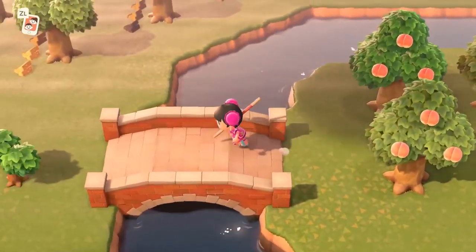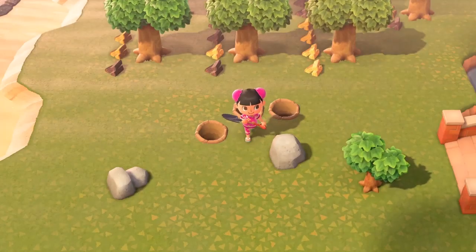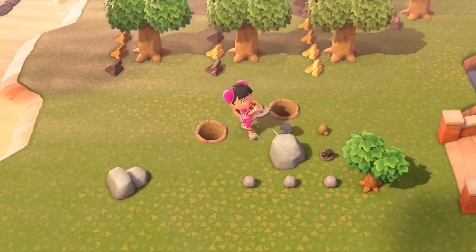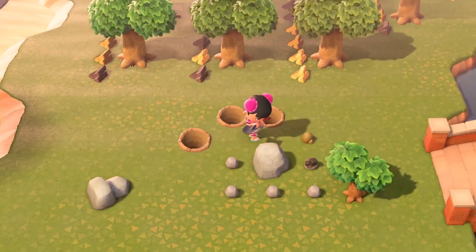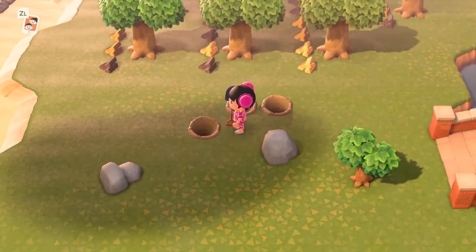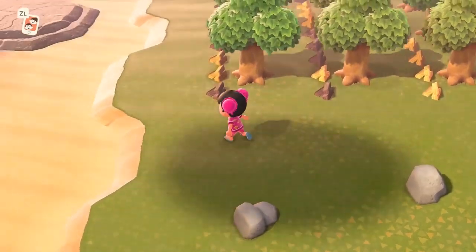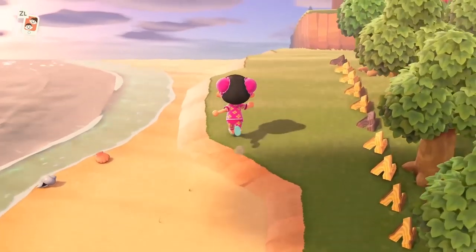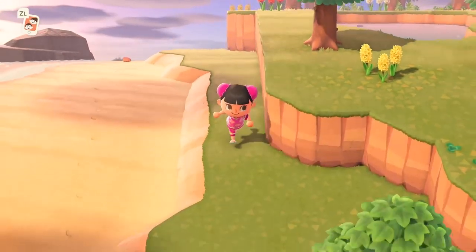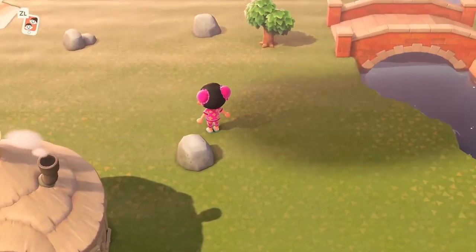I'm going to continue getting my resources and there's a money tree by my house I need to dig up. Let me get all these resources, spamming A as fast as I can. One more iron nugget — good! I'm trying to get the recipes for the iron cart and I know there's an iron kitchen and a whole series. The best way to get recipes is to talk to villagers while they're crafting — they'll ask if you want to know what they're making and give you the recipe. Also, finding messages in bottles, balloons, and trading duplicates with friends are great ways to get recipes.